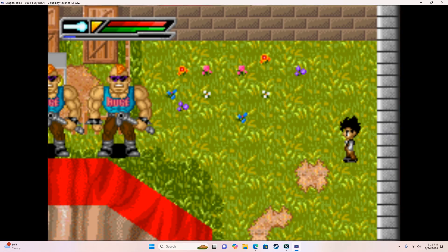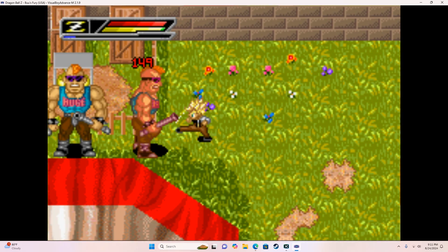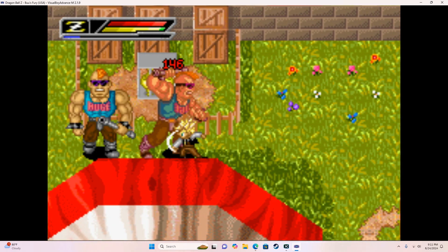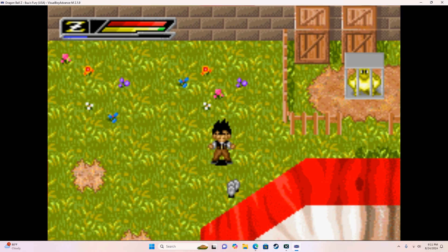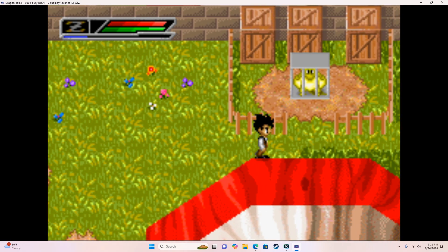We're gonna go Super Saiyan for these guys. Whoops, hang on, I switched it by accident. I got Pound up — went off-screen, that was dumb. Alright, here we go. Yeah, we should be able to waste these guys pretty quick. There we go. We can power down. Check out the three musclemen — no problem.